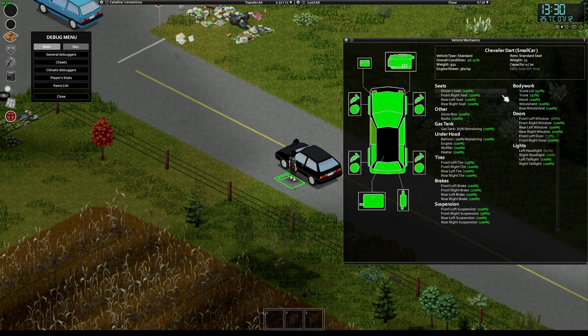Tire pressure is lost as a player drives normally. Driving without excessive off-road driving, you usually lose about one point of tire pressure for every two or three minutes of driving. So it's something you regularly have to check and re-inflate. It makes sense to keep tire pressure at the maximum all the time — testing hasn't found any negatives to having maximum tire pressure.